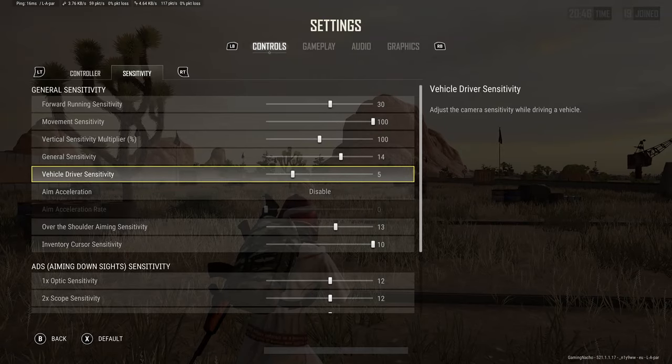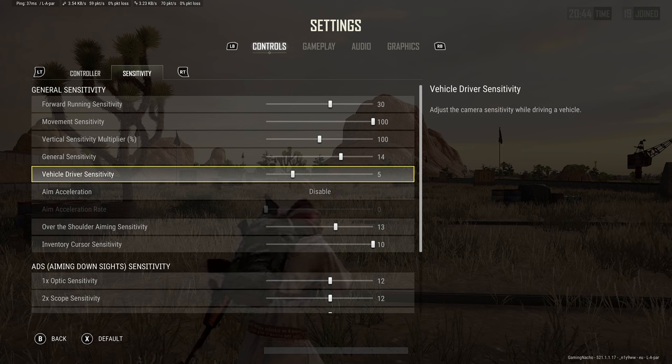Next we have vehicle driver sensitivity. This is up to you — I've always kept it on default and never had to struggle with it. If driving a vehicle feels a bit clunky, make this a little bit higher.